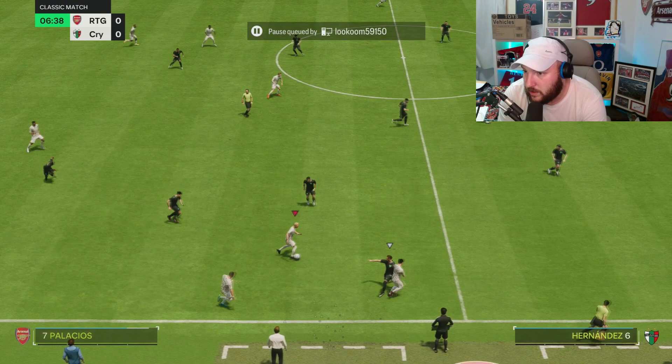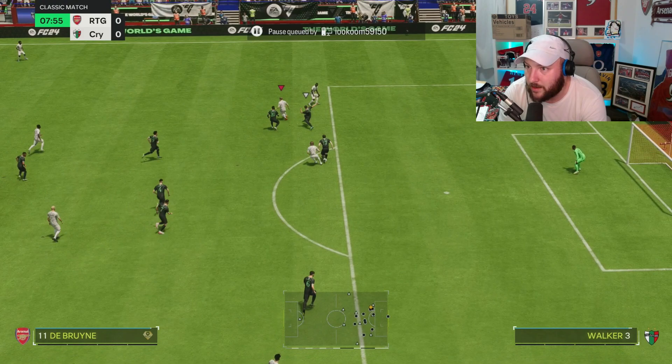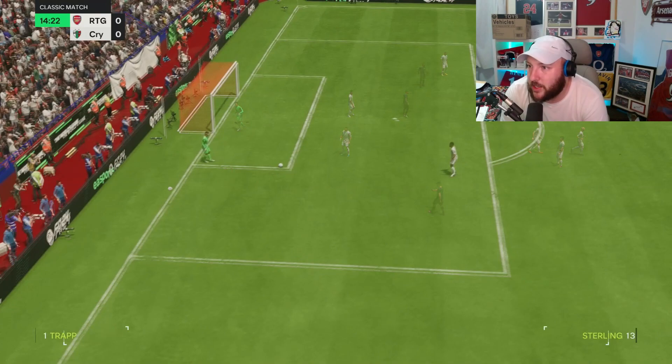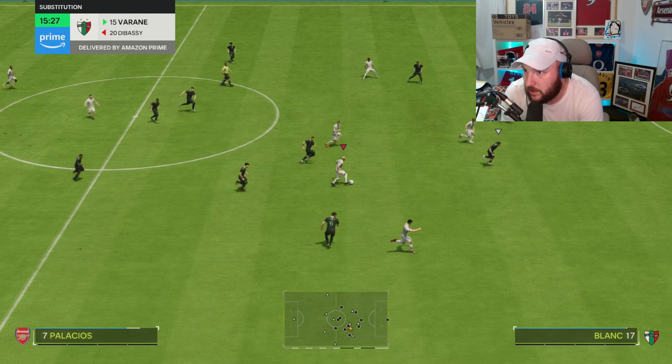Sometimes your CDM just has to stop the initial attack — doesn't have to make the tackle there, just slow things down. Palacios drives the ball up, lovely ball in, back to Palacios driving — can he find Kevin De Bruyne? What a pass. You can see he's playing in that second right-hand CDM role. We've put Mkhitaryan Trailblazers next to him — I want Palacios to be our main defender. Those first-touch passes are absolutely fantastic.